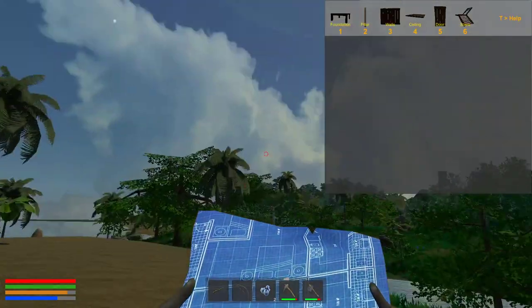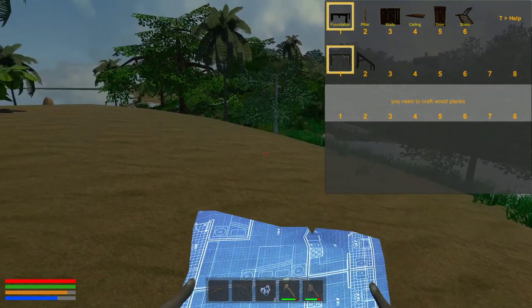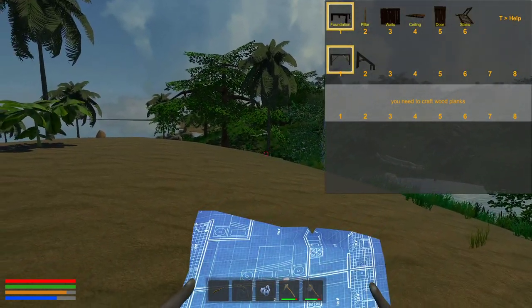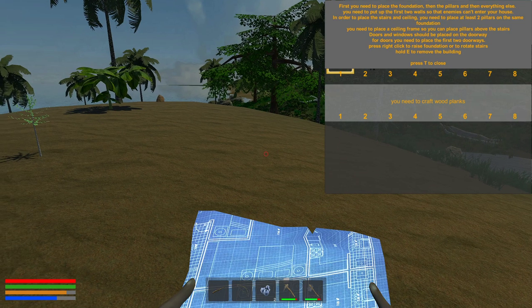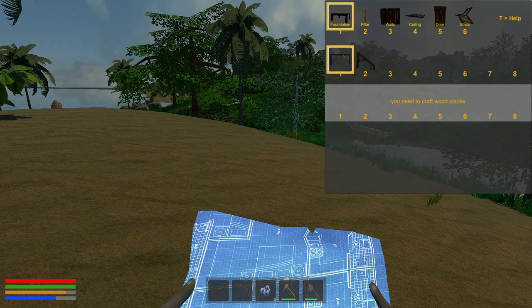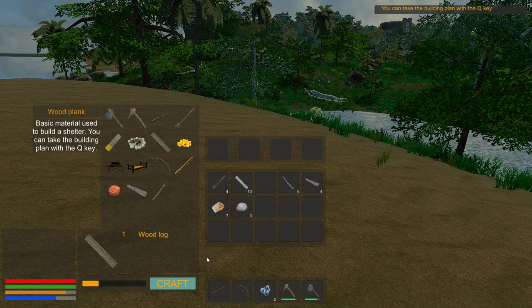Let's try out some of the building mechanics. So a foundation — you need to craft wooden planks. I don't see a way to go back in the menu. You need to place the foundation pillars and everything else. Put up the first two walls and enemies can enter the house. The building system is quite intricate — we'll make some planks and see what we can do.